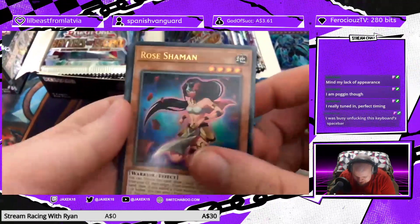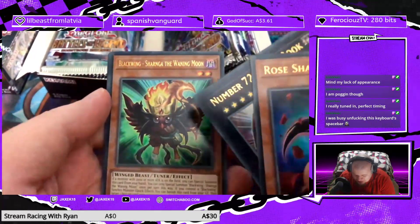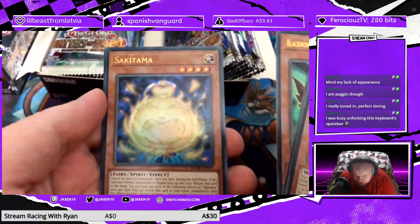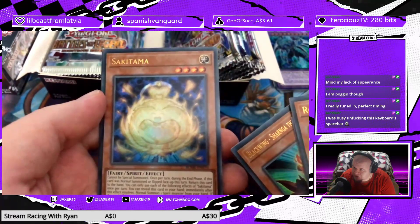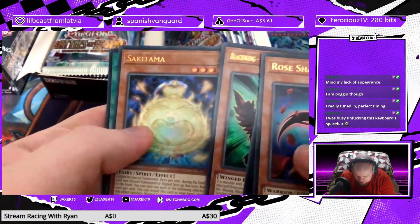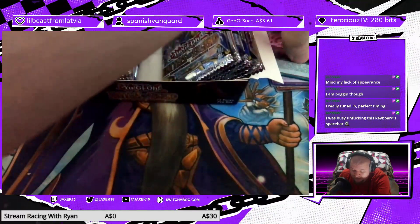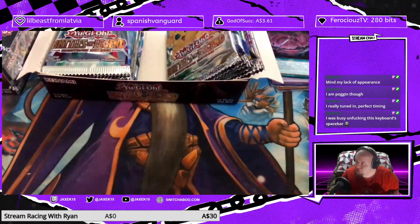Next pack — Rose Shaman, another Shogi Rook. Konami, stop getting me to buy Black Wings. Sakitama — this card came out like two boxes ago, and now it has an ultra rare printing? Our Secret Rare is Battlefield Tragedy. God, what a way to start off the f***ing stream.